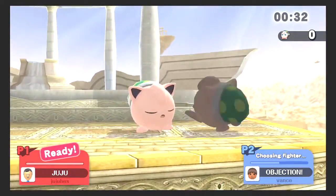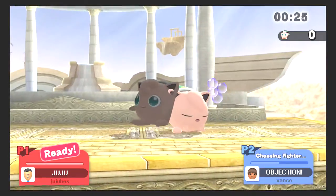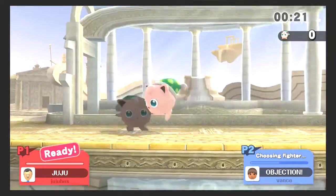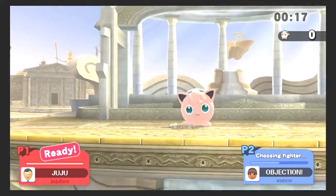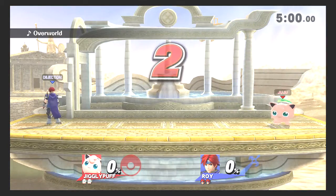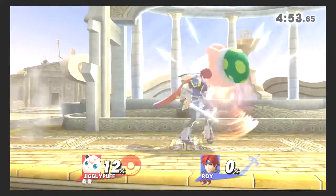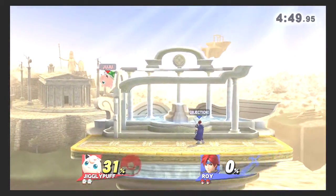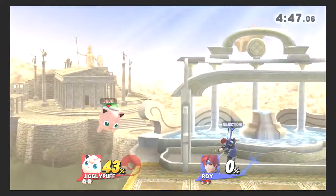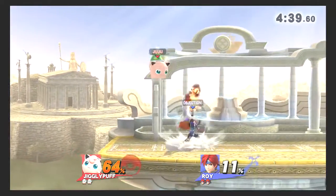Let's talk about her special moves. That's her Rest — her down B move. If you use it within its hitbox, which is kind of very specific, it has incredible knockback and can kill at pretty low percentages. Her up B is Sing, which doesn't really have much recovery utility.